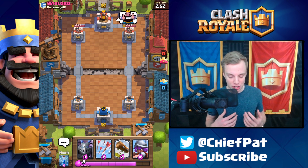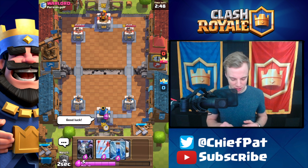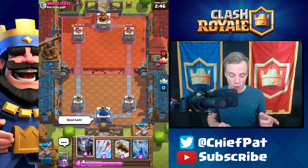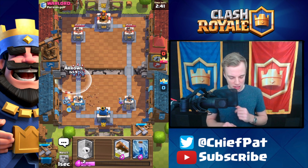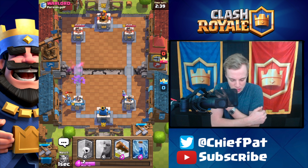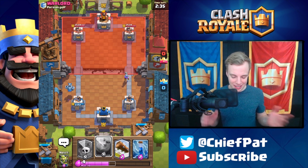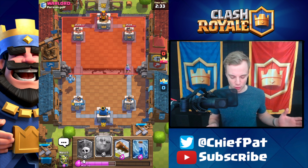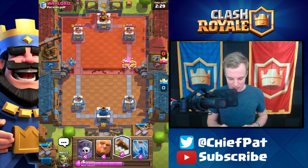Now if I had it in the very beginning, I would just drop it immediately against this guy, but unfortunately we don't have it. So let's start out with our Musketeer. I actually don't have any defenses inside of this deck, which is sort of interesting — almost always I have one. He's got his minions, so I'm going to go ahead and use my Arrows to take those out. That's a nice little counter right there — ended up making two Elixir off of that trade.